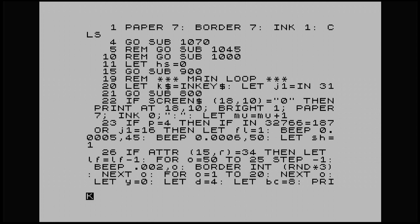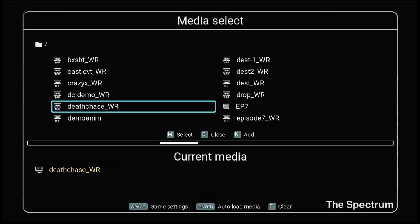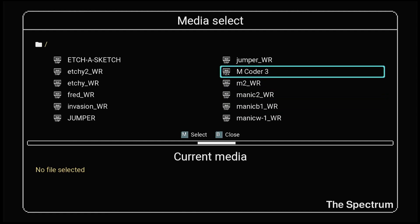Encoder3 is already on my USB stick. Push the little button on the back right-hand side of the Spectrum — that takes you to the options menu. Media select, M to select. I need to clear my current media — I've got Deathchase there, which is actually my Deathcrawl — F to clear that. I've got a lot of programs on my USB because I do a lot of programming. Now I need to find Encoder3 — there it is — M to select.